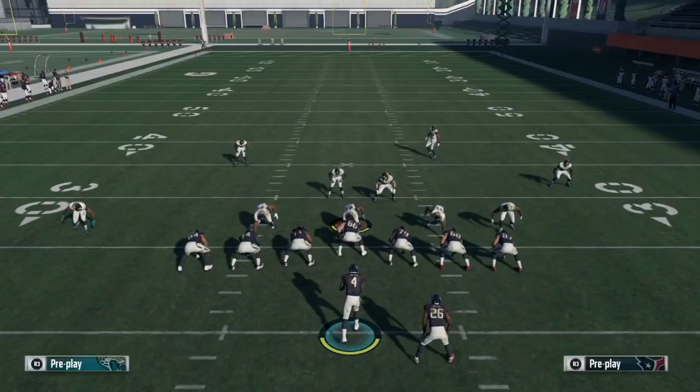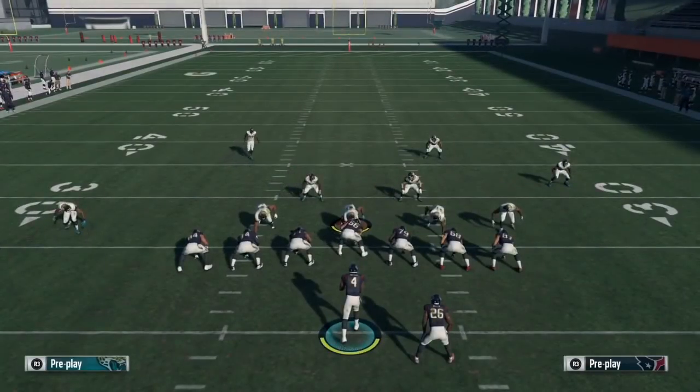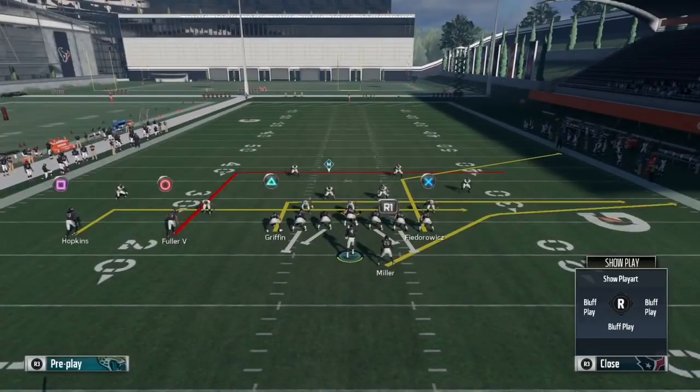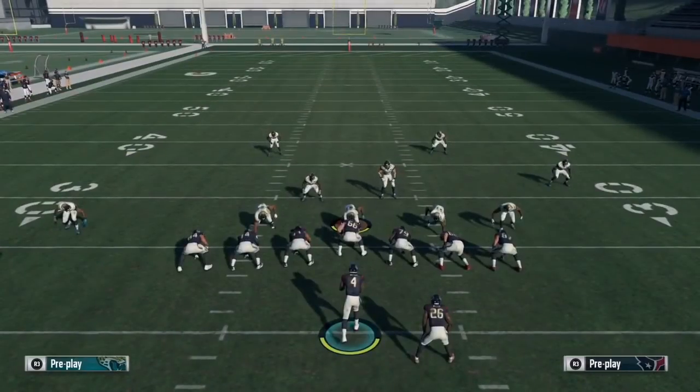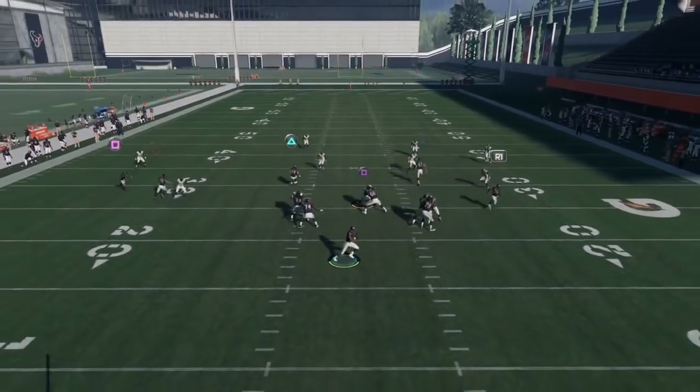All y'all gotta do with this play is literally just snap the ball and dot up your opponent — that's it. Your first read is always R1, second read is Triangle, third read is Square, and your fourth and fifth reads depend on what your user is doing — you can hit Circle or X. Right now we're just gonna take our reads and take what the defense gives us. I'm gonna show y'all Cover 4 first.